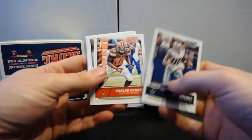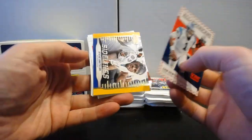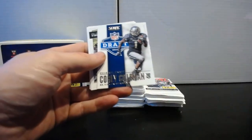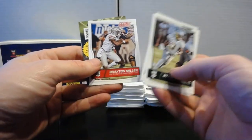Pack twelve: Dez, Carlos Dansby, Theo Riddick, Marcel Reese, Brandon Marshall. Cam Newton All-Americans, Sidelines Steve Smith Sr., Reflections Jameis and Eli, NFL Draft Corey Coleman. Rookies: Byron Marshall, Braylon Addison, and Braxton Miller.